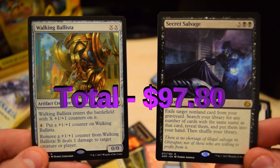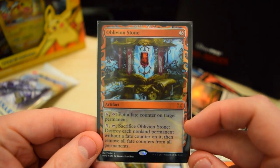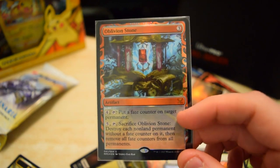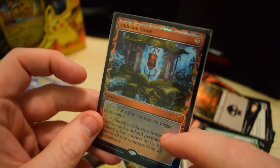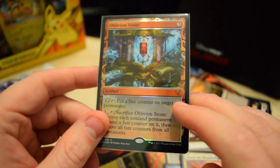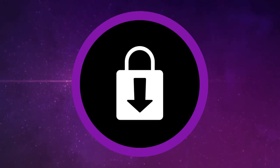Alright guys, here's our haul for the day: Forebear's Blade and Radha from Dominaria; Walking Ballista, a big pull, and Secret Salvage from Aether Revolt; we also have the Aether Sphere Harvester, and of course the Oblivion Stone masterpiece. We found a masterpiece and we didn't even get it through Kaladesh — we got it through Aether Revolt, crazy! We're still gonna keep trying to find one from Kaladesh, but this is an awesome way to continue the search. Hope you enjoyed watching, stay tuned for more booster cracking — thanks for watching and we'll see you next time!